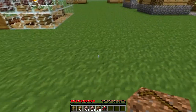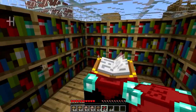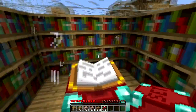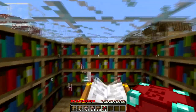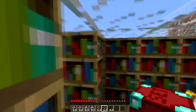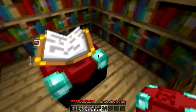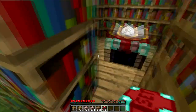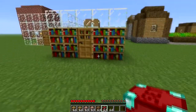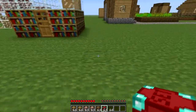Now you've got the enchantment set builder. I really like this especially for Minecraft 1.0 and upwards. You're pretty much just given an enchantment table with bookshelves around it, which obviously give you a higher level. It works very well — a very nice enchantment construction that you can just quickly build up in no time.